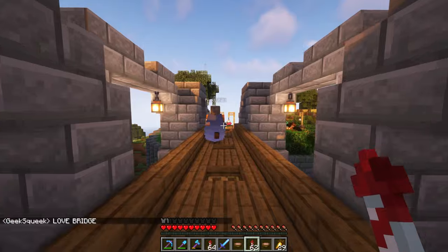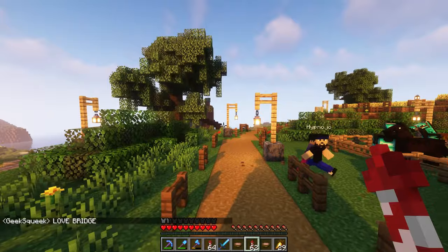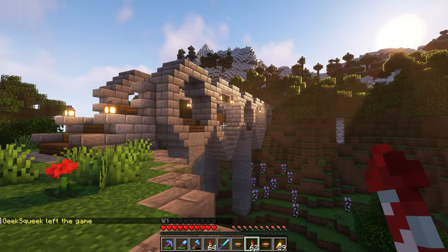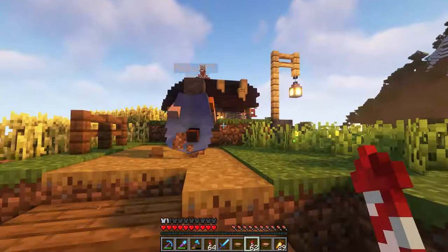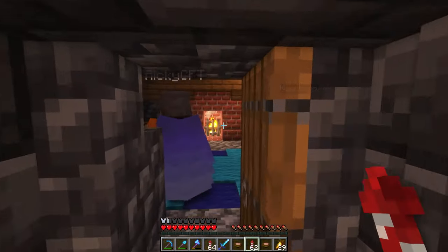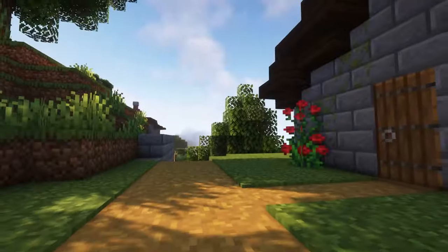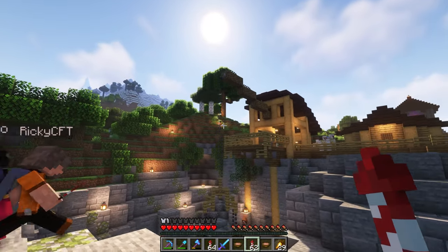Next up we've got Hypnojo, who built this town over here. This starts off right with the Love Bridge. Hypnojo had other plans to build up on the mountain — that's why his nether portal is up there — but down here we can see the entire village he ended up building. The bridge has a funny story: the hearts were actually completely accidental, but once it was there you just had to call it the Love Bridge because it looks so perfect. The whole village is run by villagers, with different farms and villagers you can trade with throughout — a lot of really nice details.